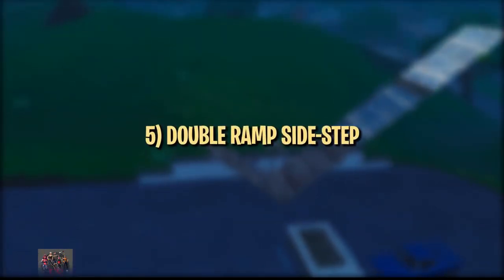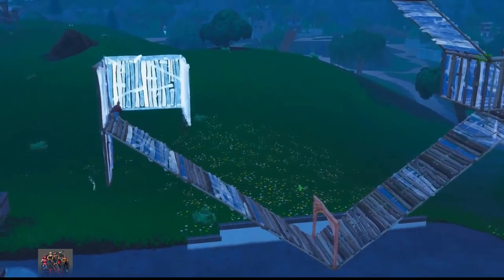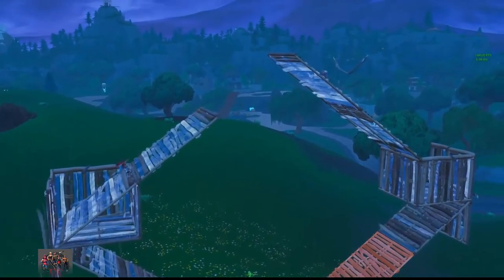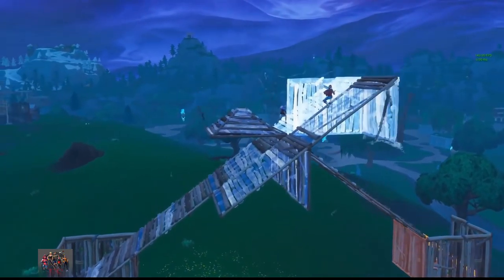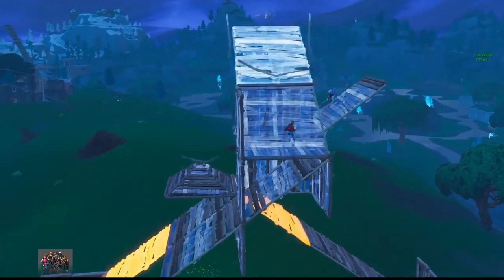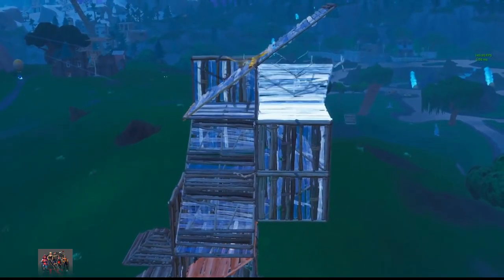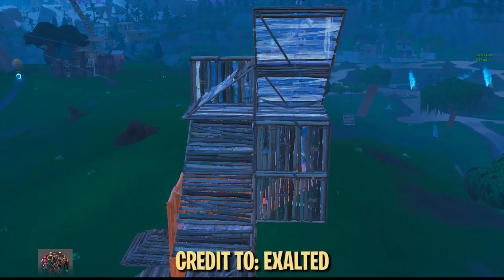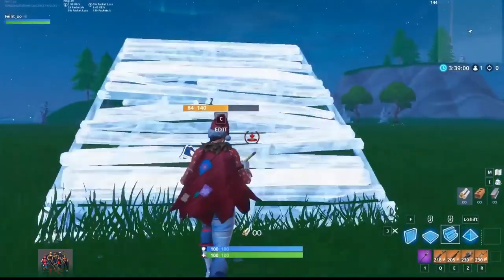This last trick is something we've been seeing a handful of pro players start to do. Instead of the conventional side jump or turning to ramp up after getting blocked, some players have simply begun to sidestep to keep their momentum and continue ramping up. This can come in handy in a couple of situations, like build fights where you get blocked or even pushing somebody who has high ground. Credit to Exalted on YouTube for bringing this to our attention.